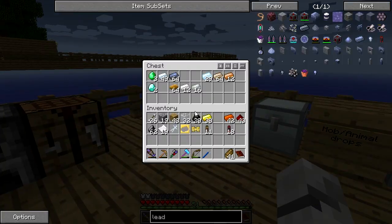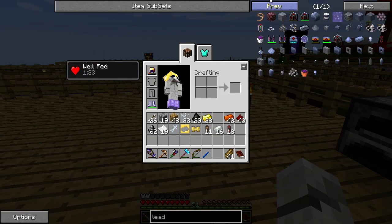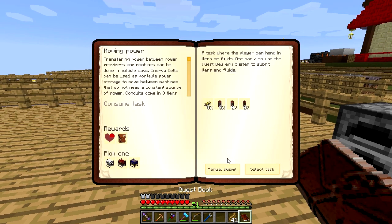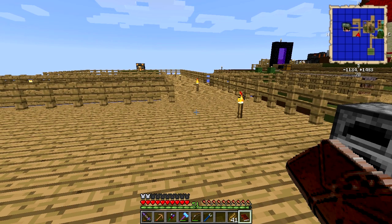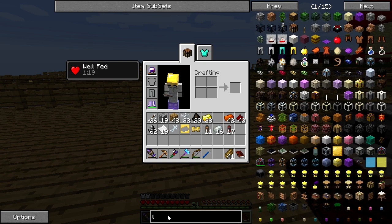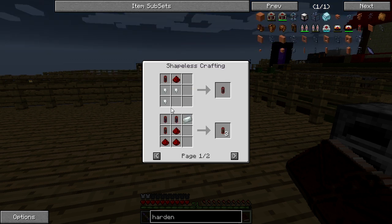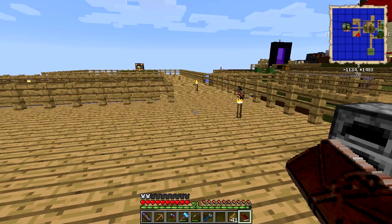For the next one we need some invar. If we manually submit one — I've made a leadstone, you can't do it. Manual submit, there we go, got rid of one of them. So we need hardened, which is basically redstone, leadstone, and invar. Let's make one of these straight away — make three of them.